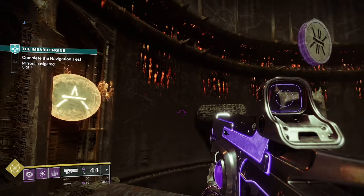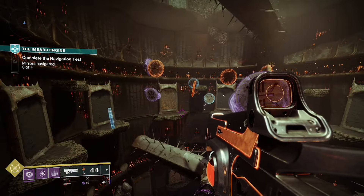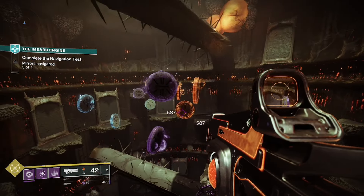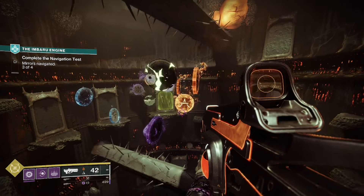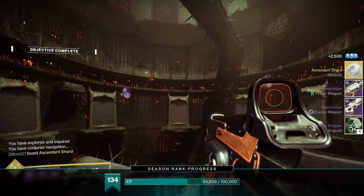Finally, a bunch of symbols will spawn in the center of the room. The trick here is to position yourself on the elevated platforms so that the symbols surround the door. You're wanting to shoot the solar on the right side — shoot the appropriate symbol opening the correct door, head through, and that is the navigation test complete.